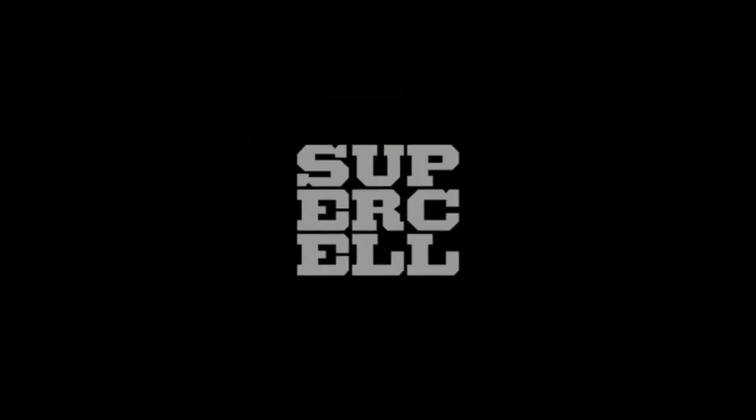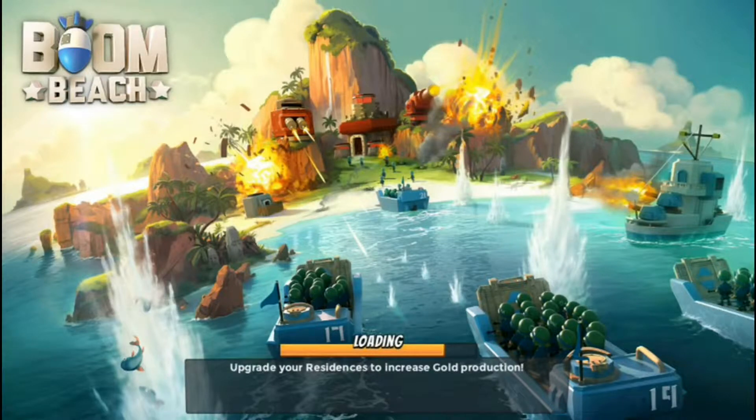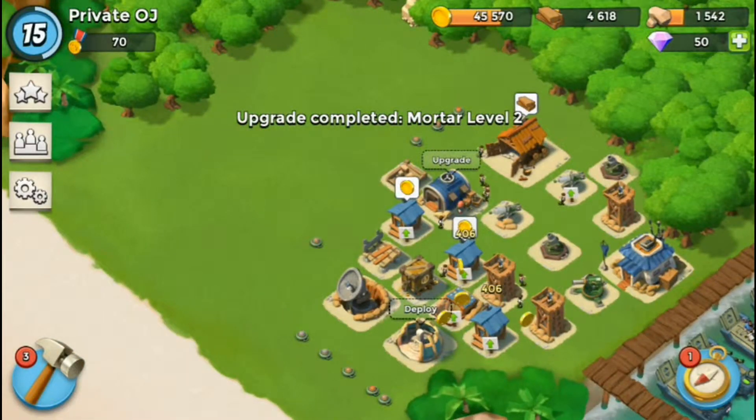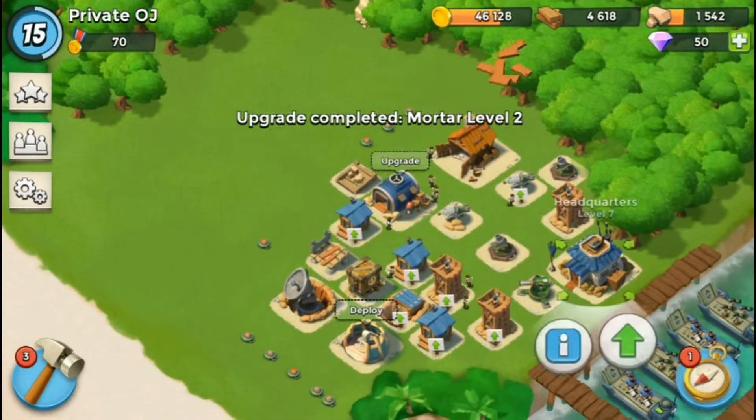What's up guys, it's Oliver here bringing you the fifth episode of the let's play series Boom Beach. So today we've finished our HQ level 7 upgrade and we're now gonna hopefully finish building all the buildings.